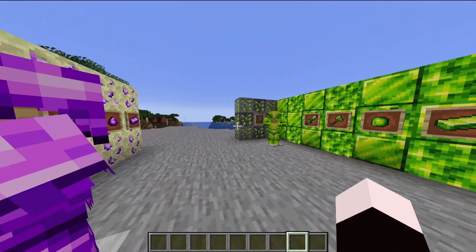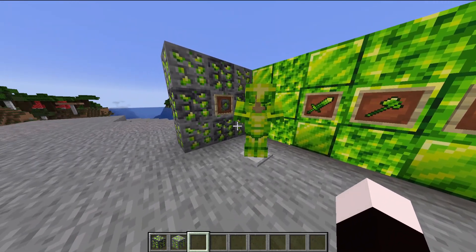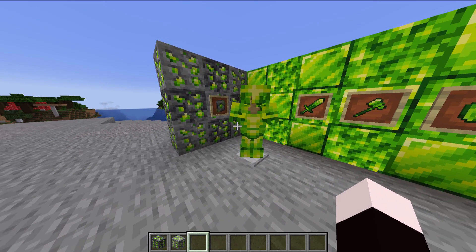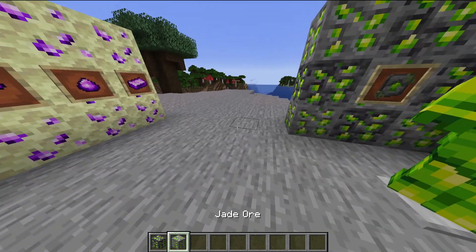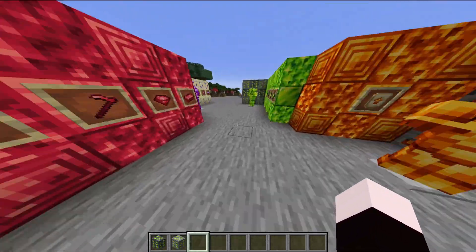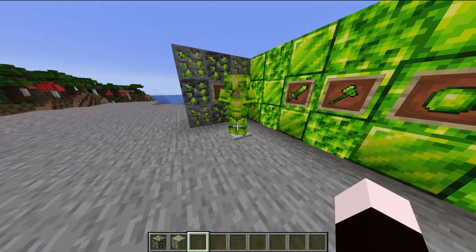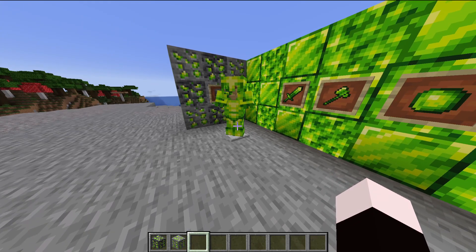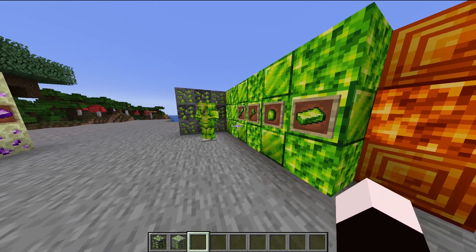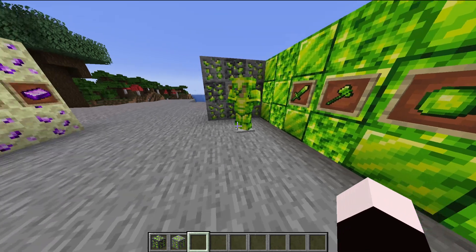The first mineral is Jade. The cool thing about these is each one you can find in a structure, which is the Smithing Upgrade Template, and the Geode and the Ore, which you can find in a unique biome. For Jade, you can find the Smithing Template in the Jungle Temples at a 14.3% chance. Then you can find the ores and geodes in the Mangrove Swamps, between Y16 and Y32.